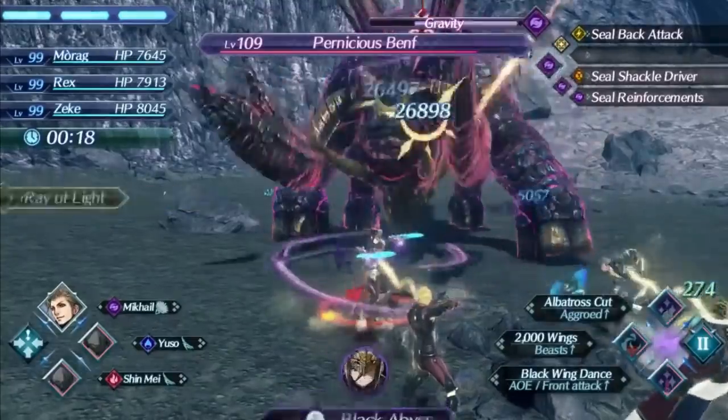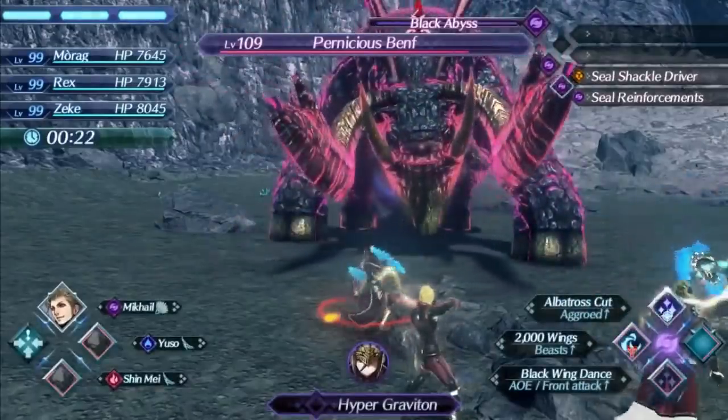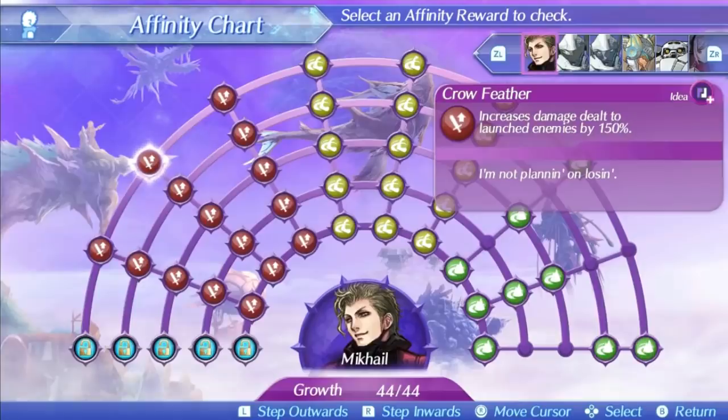Mikhail's level 2 special is Crow Feather. This is another single hit ether attack but it's ridiculously fast — one of the fastest specials in the game for sure. Sadly it has a below average damage ratio of 400 at level 1, 560 at level 5, and 580 at max affinity, which definitely does not help it feel useful. Still, speed can count for something. The bonus effect is increasing damage to launched enemies, and if you have driver combo support, it's easy to fulfill since the special is so fast.